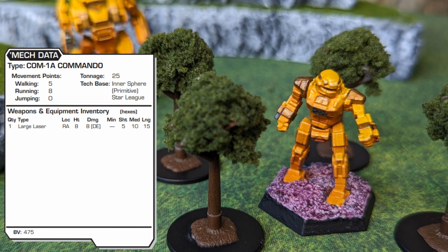With 10 heat sinks, the 1A has just enough heat dissipation to barely dump its heat if it ran and fired in a single turn. This 475 BV original plays the role of scout.